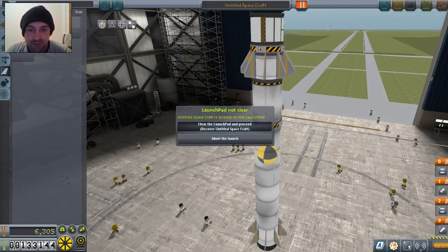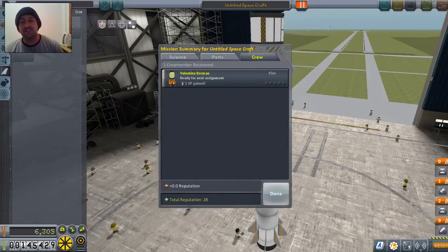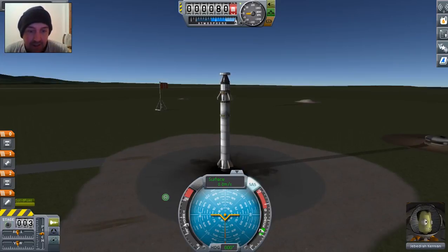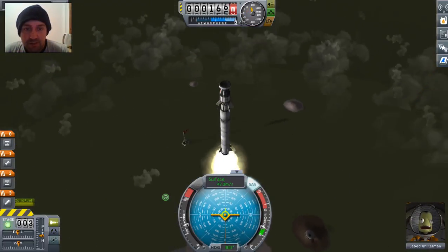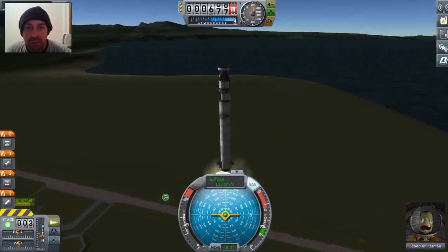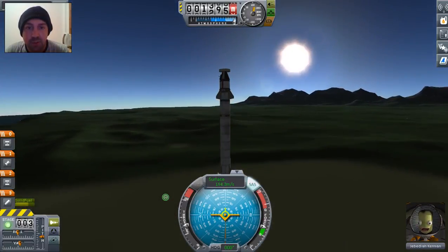Clean the launch pad and recover spacecraft. Yes. I know I got no science — do I have to keep rubbing it in? Science is really hard to get in this game. Really tough. Right, okay, here we go. Toggle stability assist. Off we go — we're off! No need to turn or anything. I'm just leaving the atmosphere. I don't want to turn, I don't need to go into orbit. I just want to leave the planet and not come back. Seems the fins are helping a lot.